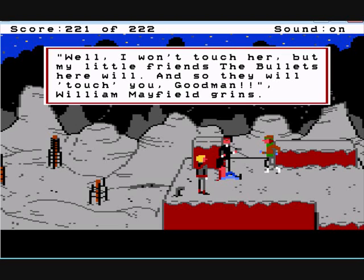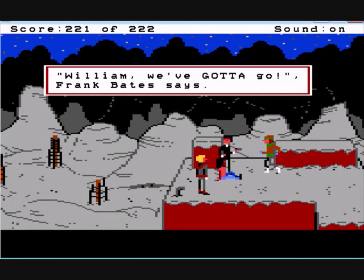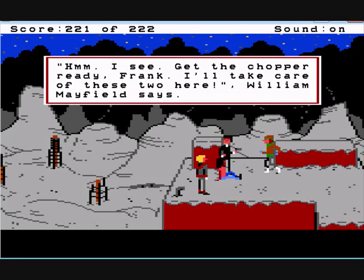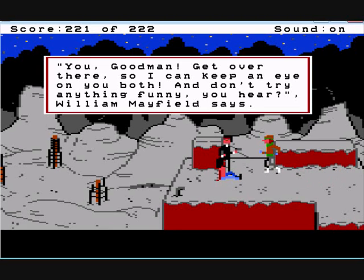And soon they'll touch you, Goodman. William Mayfield grins. William, we've got to go — get the chopper ready, Frank. I'll take care of these two here, William Mayfield says. Get over here, Goodman — get over there so I can keep an eye on you both, and don't try anything funny. Soon we'll be back in control. It's probably not clear what you have to do here, but there's a hint — you may have noticed steam suddenly coming out of the pipe. So we'll see what we have to do soon.